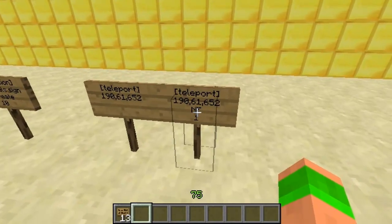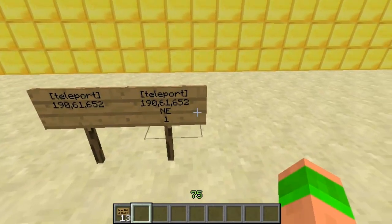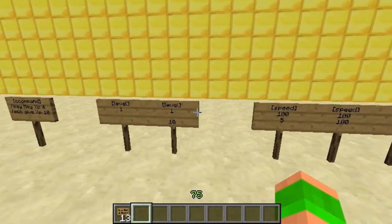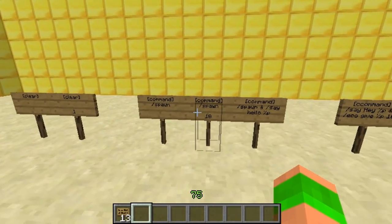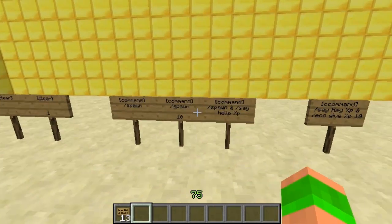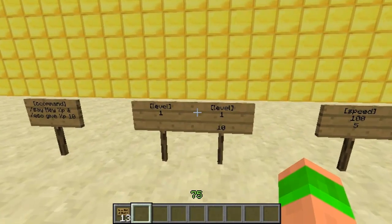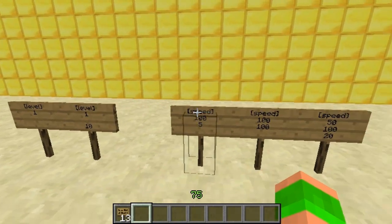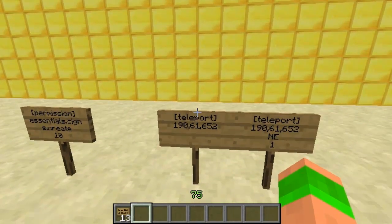I've gone over most of the signs now, so here's a quick recap. You've got the clear sign — it clears your inventory. The command sign — it activates a command. Server command signs — it activates the command as a server, so you've got your eco give. Then the level sign — a player's level goes up or down. The speed sign — gives players a speed buff. The permission sign — gives players an extra permission. And the teleport sign — teleports a player to a certain location.